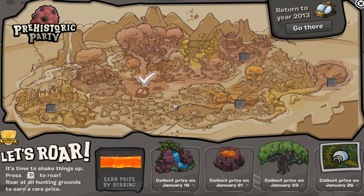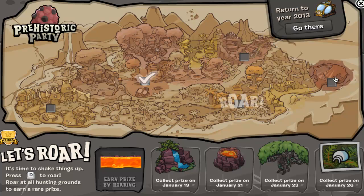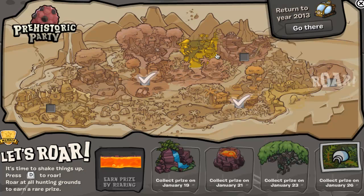So it gets like a checkmark. Like there you go, you got a checkmark — you have to go to the ones with the black little dots. You're gonna roar. They have changed quite a bit.